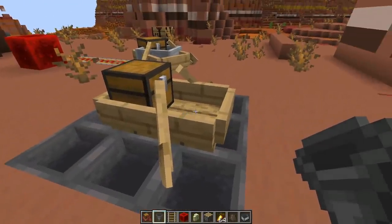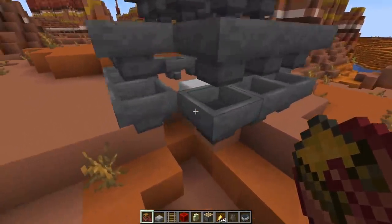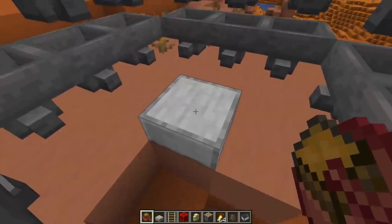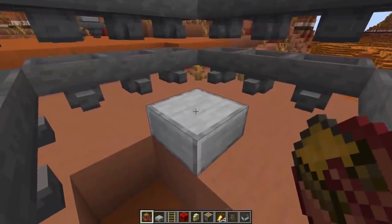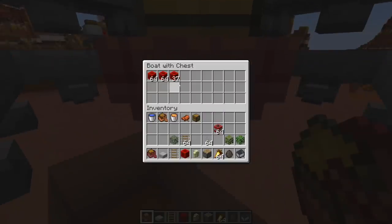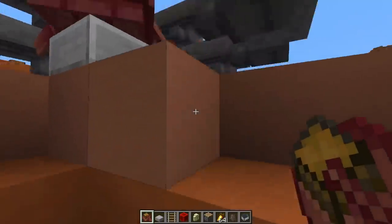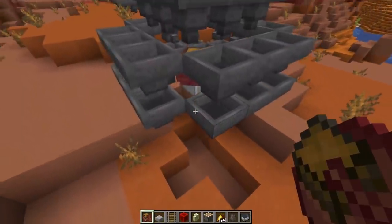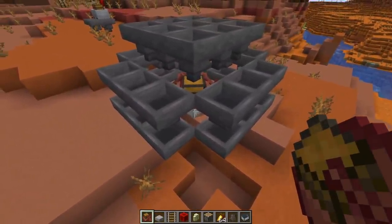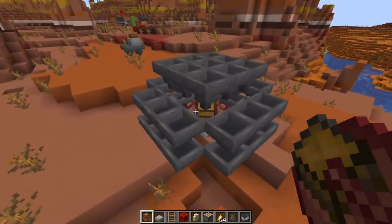Here's a setup where 33 hoppers put items into a chest boat — they're all pointing into it. We put it on a slab so two rows of hoppers can access it, and as you can see, 33 items are put into the boat every eight ticks. You could make this even faster by using droppers instead to get double speed, and you can also put droppers at the bottom. It's probably possible to fill it with around 40 droppers simultaneously, pushing something like half a million items per hour.